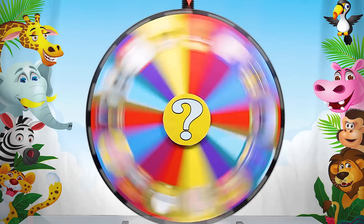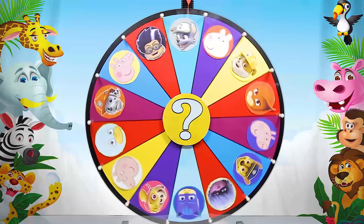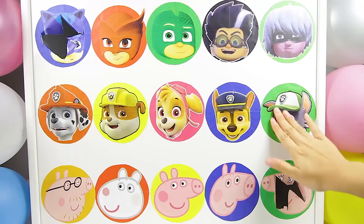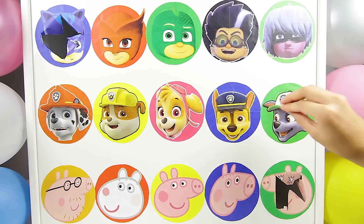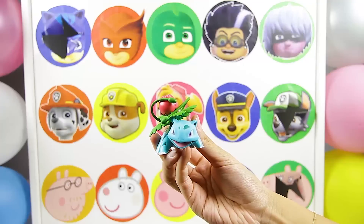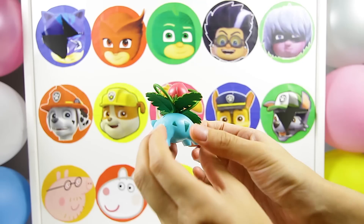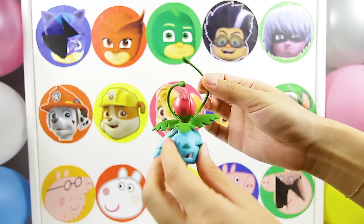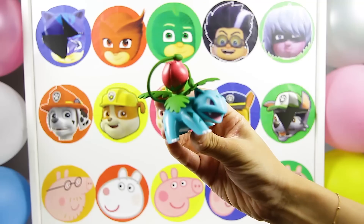Let's spin the wheel again. There it goes. And it landed on Rocky from the Paw Patrol team. OK Paw Patrol fans, what kind of pup is Rocky? Is he a snow pup, a pizza pup or a recycling pup? Let me know in the comments. Oh wow, it's a Pokemon figure! This is Ivysaur. He is a blue Pokemon with a big red flower on his back. This flower looks like it has arms. The next time we find a Pokemon toy in this game, type GO in the comments — just like Pokemon GO!